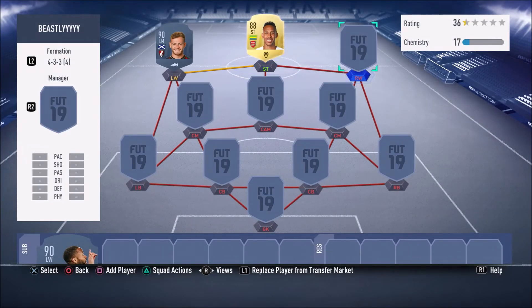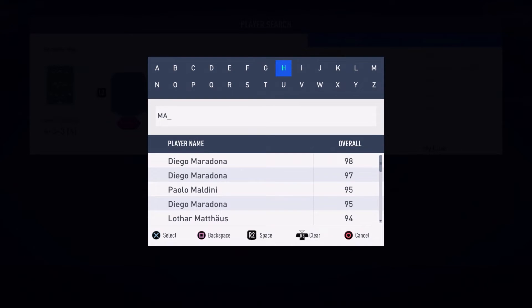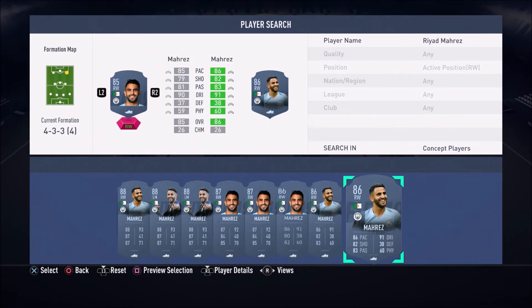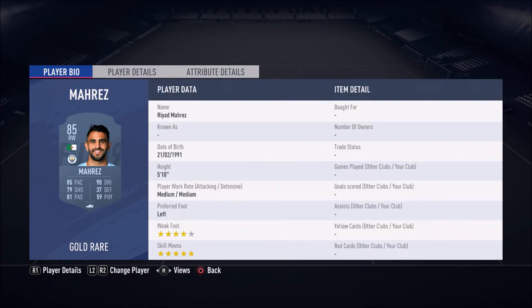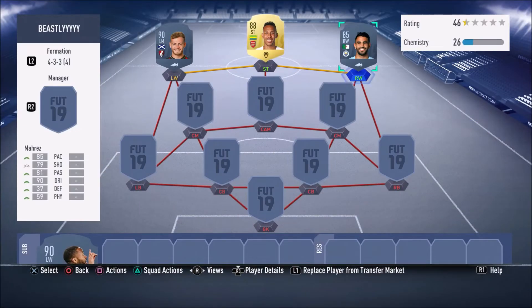Moving into the right wing position, we have an absolute cheap beast. I always go on about this guy because I can't stress enough — he is an absolute beast. It's your boy 85-rated Riyad Mahrez. He's got the skill moves, the weak foot, finesse shots, shooting, dribbling — in terms of attacking, he can do absolutely anything. As you guys can see: 5-star skill moves, 4-star weak foot, 81 long shots, though in game they feel like 89. Mahrez, you guys need to go ahead and try him out.